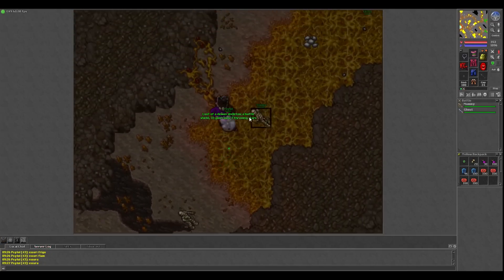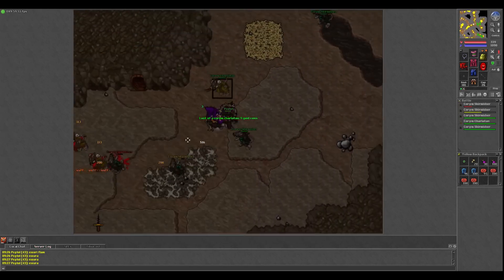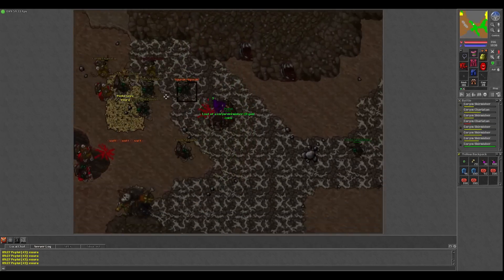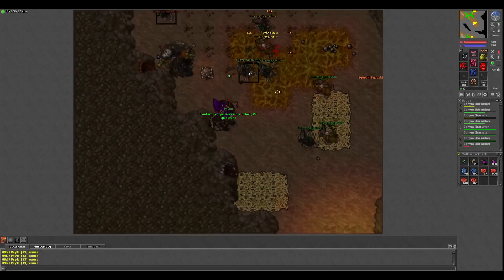The one problem with this spawn though is that it's a huge waste. You can expect to spend upwards of 20k in a single hunt here and get none of it back because you aren't picking up loot. I've honestly never tried looting the Spike, so I'm not sure what kind of profit it is. I'm usually too lazy to do anything but PG when I'm on a mage until around level 100, so I'll have to test the profit with a knight or paladin sometime.